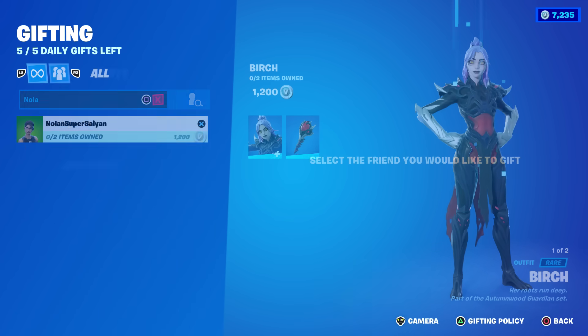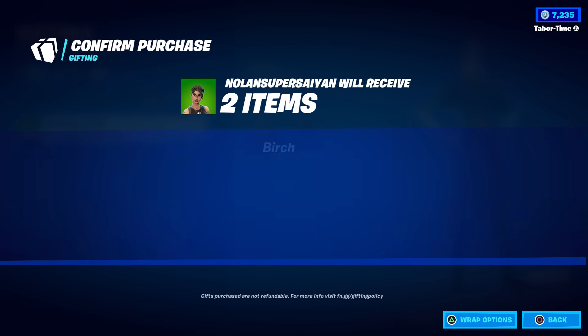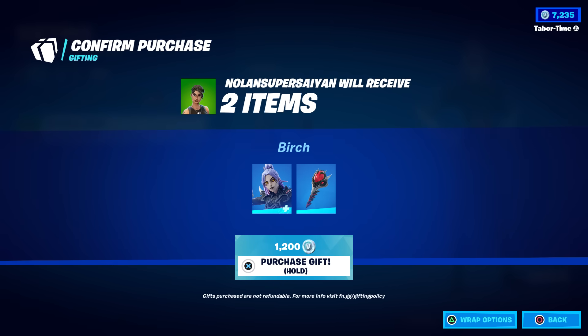Let's take a look here. If we go to gift to friends, you obviously click on the person you want, and then on this screen right here before you confirm it — you hold X to confirm — but look in the bottom right: it says 'back' or 'wrap options,' and it's the wrap options that we want.